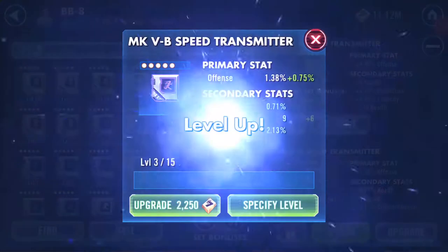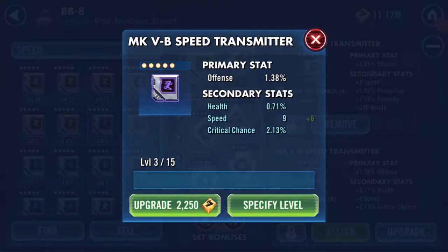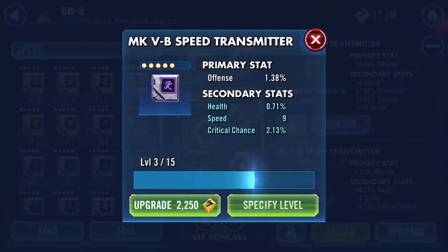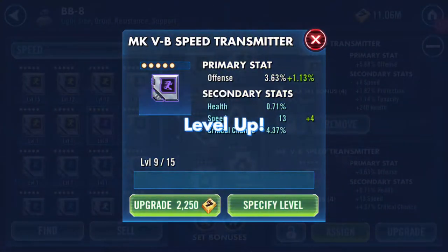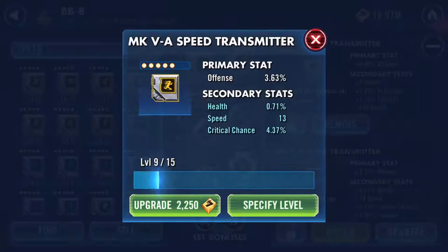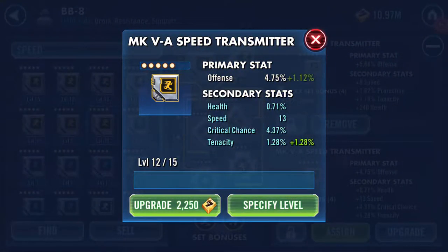I'm hoping — oh, look at that! The first turn gave six speed. Second turn: critical chance. Third turn, we go back to speed. Wow, that's turned into a very nice mod — 13 speed, 4.37% critical chance, and a bit of health and tenacity.